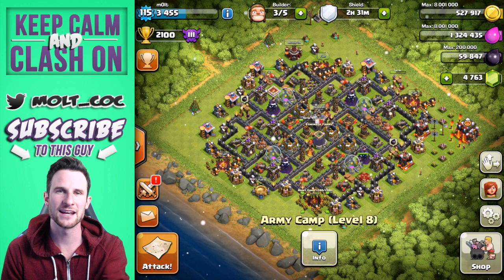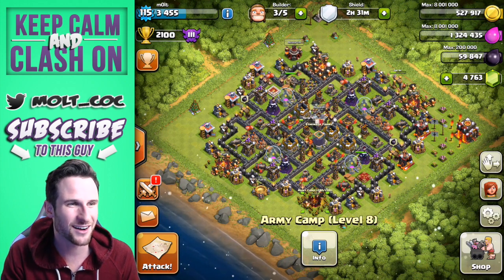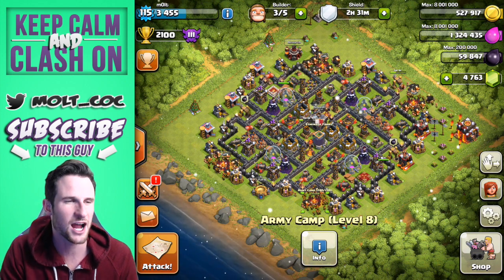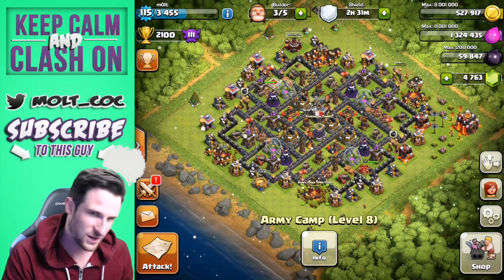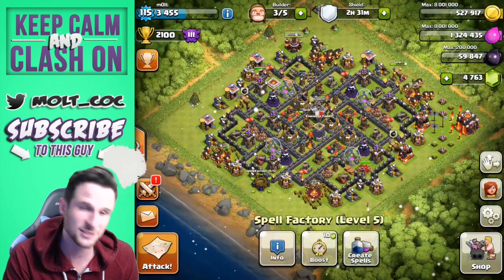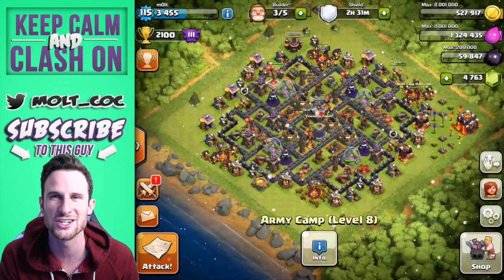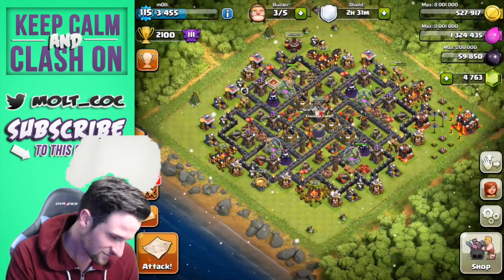Hey, what's up guys, welcome back — it's me, Molt! Today we're coming up with a new strategy, we're calling it the GG strategy: Giants and Goblins. Especially with these new giants out, we have two jump spells, two heal spells, a lightning spell for clan castle troops, and then 30 giants and 90 goblins. It is going to be GG — good game — after this.